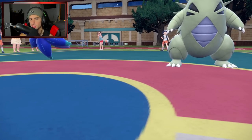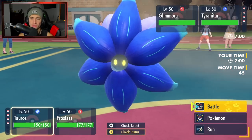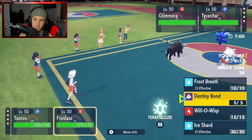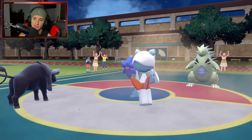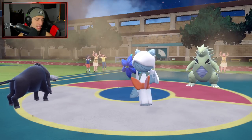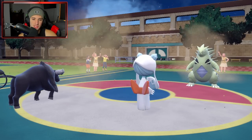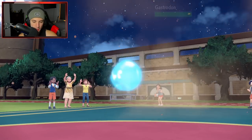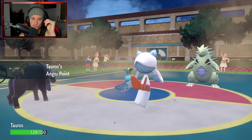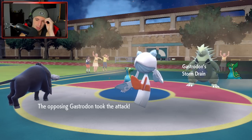Opponent leads T-Tar and Glamour — Sandstorm is going up. Glamour is really cool in this series. I could KO T-Tar here — I'm going for Raging Bull since it'll KO regardless. I don't want Close Combat because I'm going to be plus six anyway after the Frost Breath crit, so I might as well Raging Bull and not lower my defense stat. But Raging Bull gets Storm Drained — hurts the soul. Should have gone for Close Combat. Now I'll just Close Combat and it should be dead next turn.